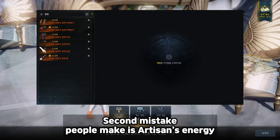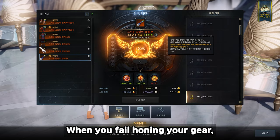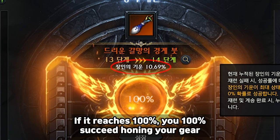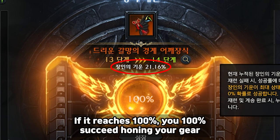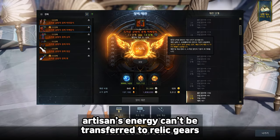The second mistake people make is with Artisan's energy. When you fail honing your gear, Artisan's energy increases. If it reaches 100%, you will 100% succeed at honing your gear. Same as upgrade materials, Artisan's energy cannot be transferred to relic gears.